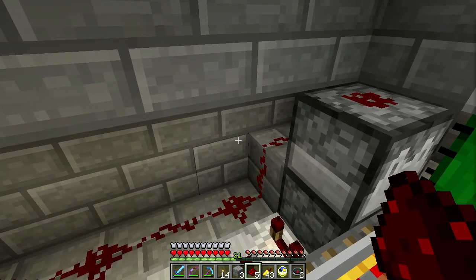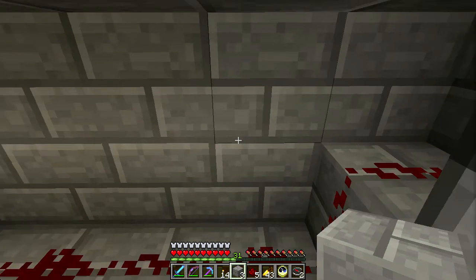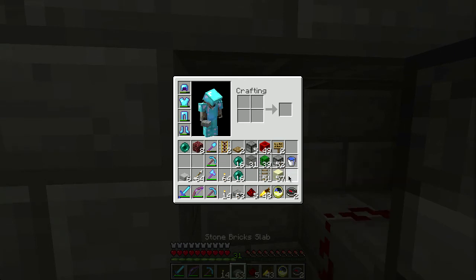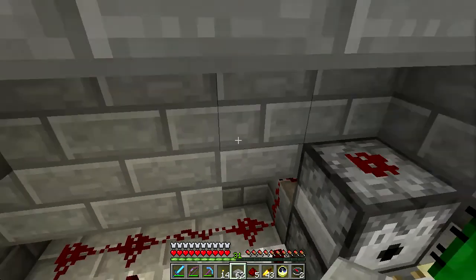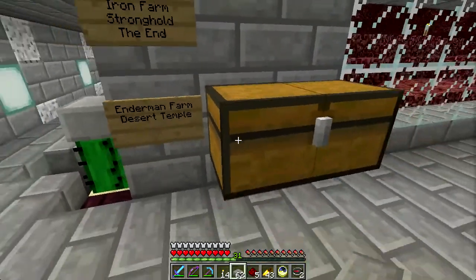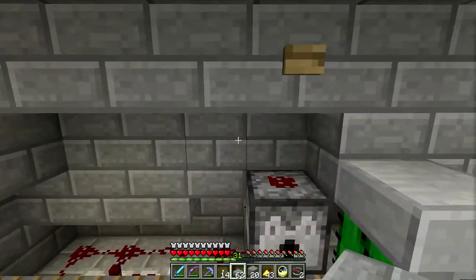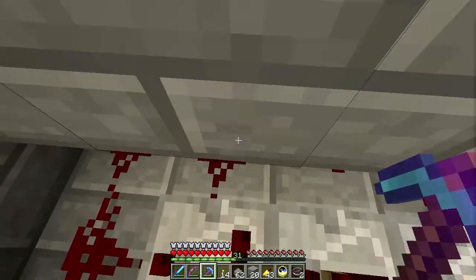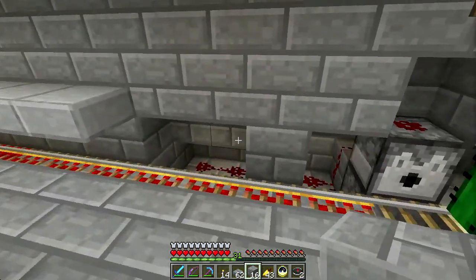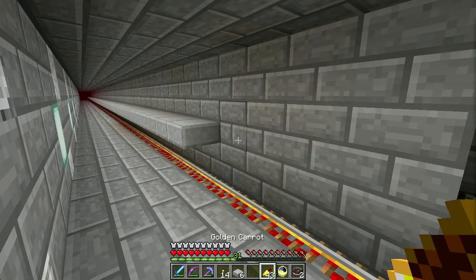It ends up in the dispenser — perfect, that's exactly what we want. That means you only need one repeater; I was doing it with two. I don't want to put a block here because it'll cut off the redstone, but I can put in some of these right there and that should still work. I need a few more stone bricks — that's going to stay like that, I'll clean this up later. And then the bricks — whoops, not the slabs, come back to me — then the bricks.